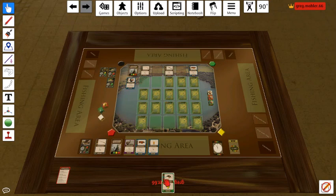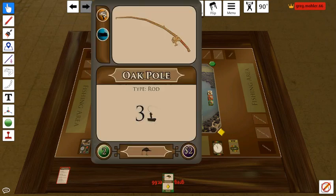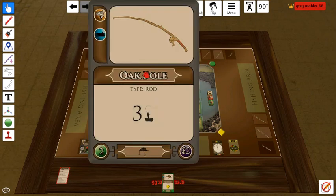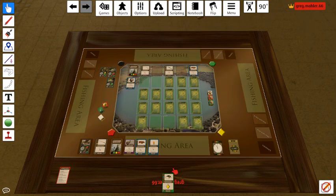Let's look in our hand and go into the buying phase. We've only got one buying power. This one costs 2, and these cost 3 and 3, so we can't buy anything. Remember in this game you cannot just discard cards because you want to, so we're going to keep this in our hand since we can't use it for anything.